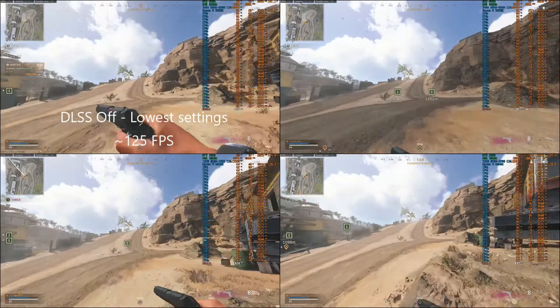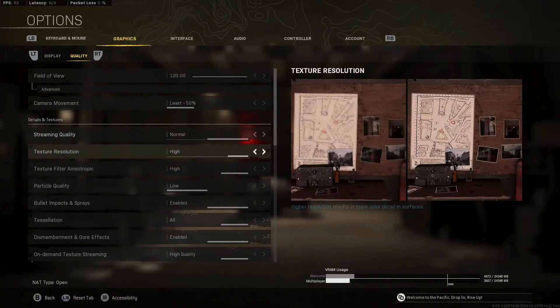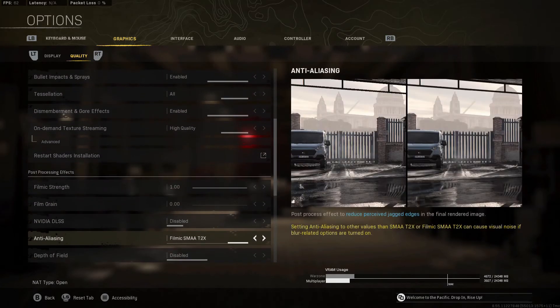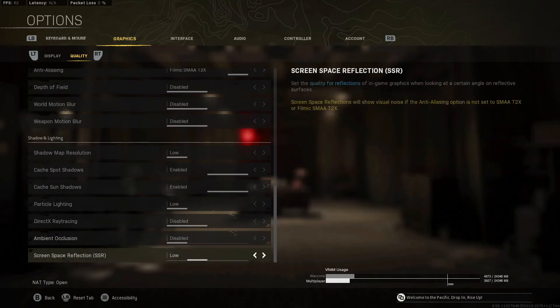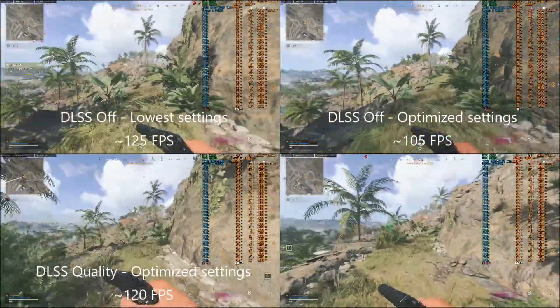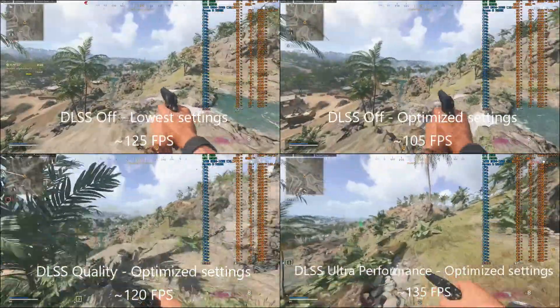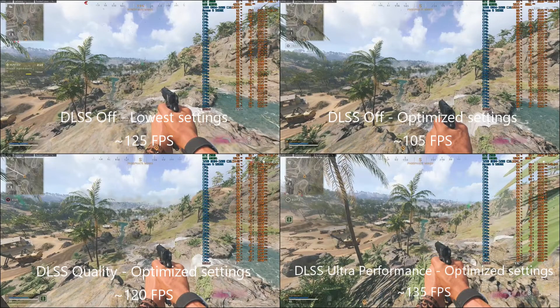On the top right, DLSS is also off but I've used my optimized settings — a mix of high and low, using higher settings where they make a noticeable difference for visual quality — and with that you get around 105 fps. On the bottom left, same optimized settings with DLSS Quality, up to around 120 fps. And on the bottom right, same optimized settings with DLSS Ultra Performance, and we're getting around 135 fps on average.